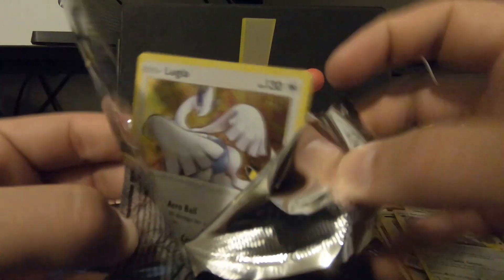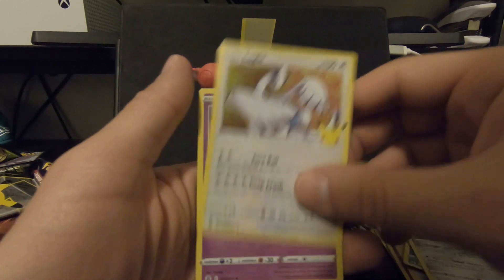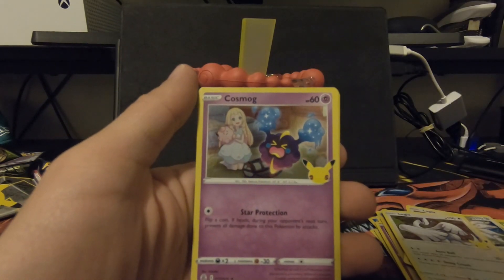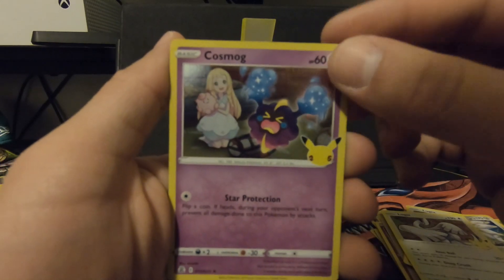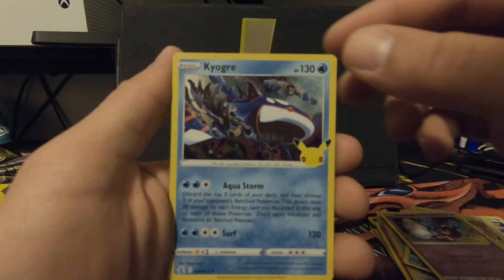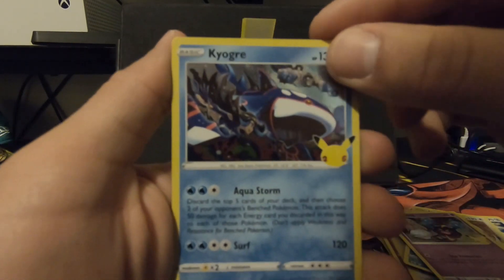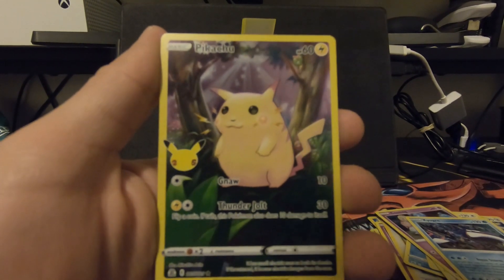Next pack. Open right off the start, we got Lugia — this is a weird Lugia. We got a Cosmog — the full evolution now, guys, check that out. We got the full evolution. Kyogre — oh my goodness, look at that Kyogre graphic. And the original Pikachu with the full art — that's insane!